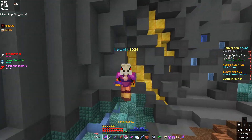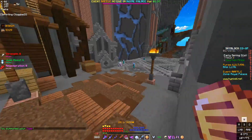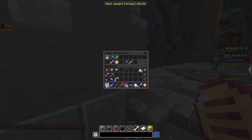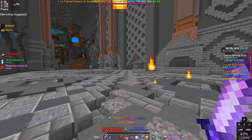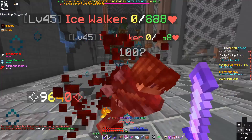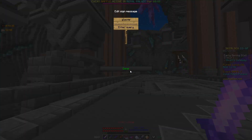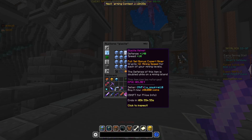The next money-making method is basically killing mobs, and this also has some really low requirements. If I just put on my strong dragon armor and get out an Aspect of the Dragon — a very easy mid-game build — with this setup, which is really cheap, probably not even that many coins, you can just kill these ice walkers. The reason you want to kill ice walkers is because from them you can get something called glassite.